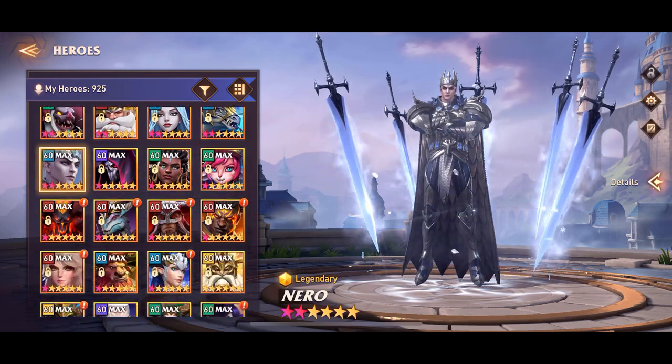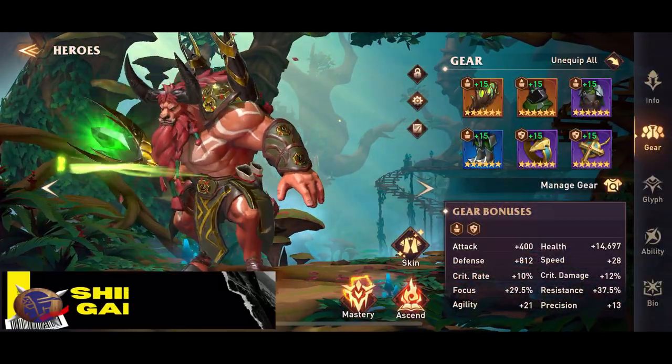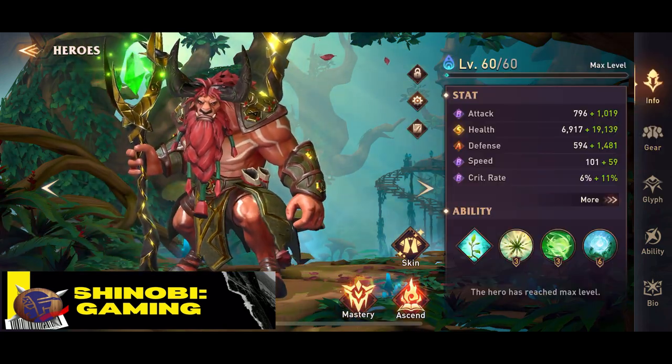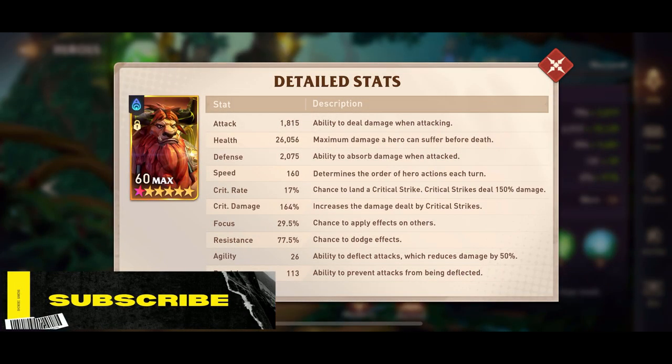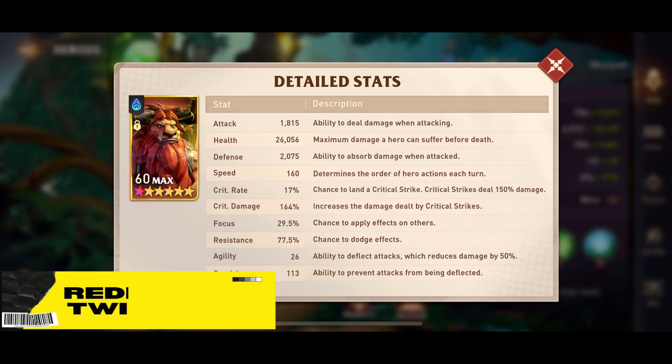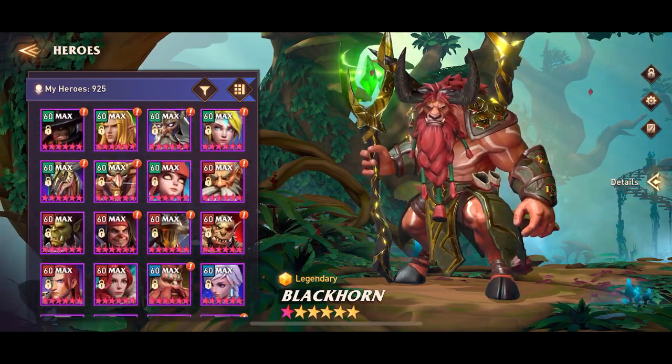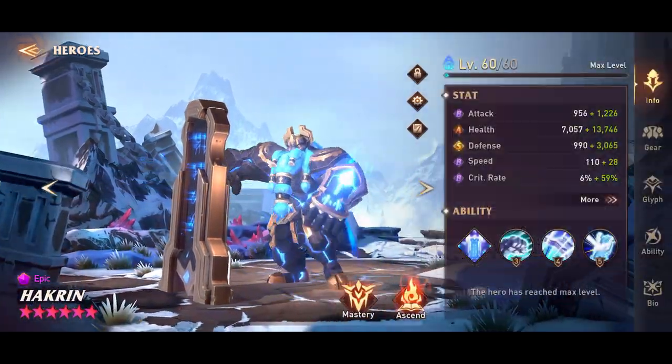Let's look at my Blackhorn. He's got a revival set and a defense set. He has 26,000 HP, 2000 defense, and he's 160 speed. It doesn't matter if he's a bit lower, but I'd prefer him to be faster than the boss so that he can place his totem.